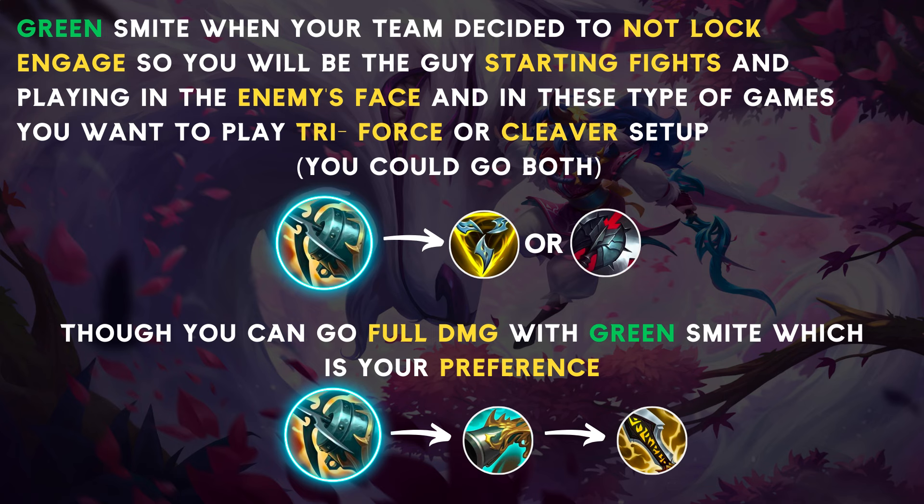Small recap: if you're going to be playing in their face as Kindred, which can happen in some games, I suggest green smite, which pairs well with Triforce or Cleaver — or even both. Triforce gives you HP and MS which helps you frontline and play the line of engage. Cleaver is a very strong item right now, especially since the buffs. You don't have to build like that — you can go full damage if you prefer glass cannon style. Glass cannon can carry unmovable games if you perform, and Kindred is a champion where performance matters. It's also more fun than bruiser, and now the crit build is back and viable.